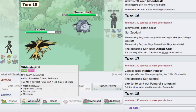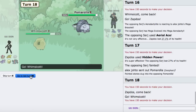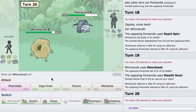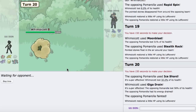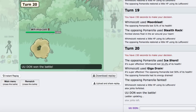He goes into his own Donphan — I'll go Whimsicott. I can go for Moonblast which does so much damage, then Giga Drain will definitely knock it out. He's on a defensive set, not Spadef. Ice Shard — eat that up. And he just forfeits. That's going to be a good game. Let's hop into another battle.